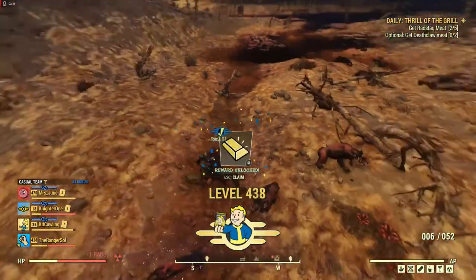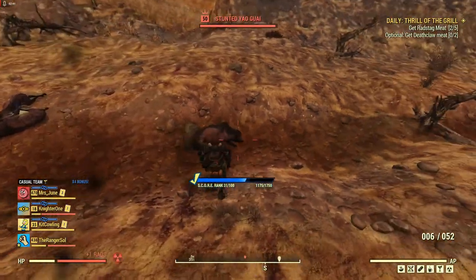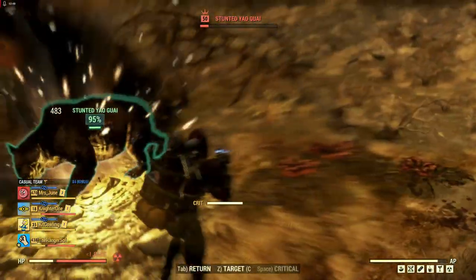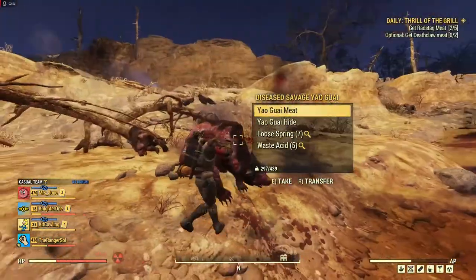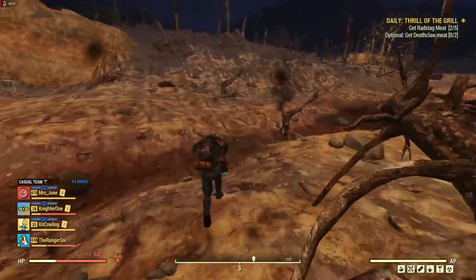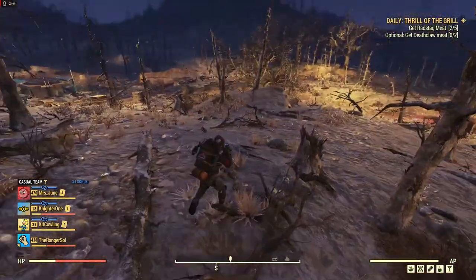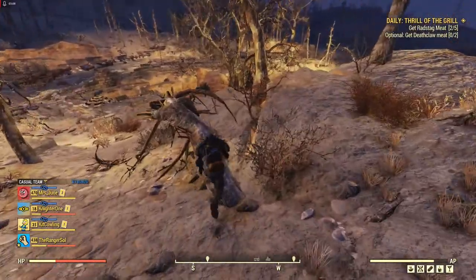I have Yaogwais with sprays. My fist doesn't work anymore — weird. Because I pulled up my camera. There we go. Okay, we have Yaogwai meat. Let's see if we can get radstag meat, and deathclaw meat's pretty easy — I'll take you to a place for that.